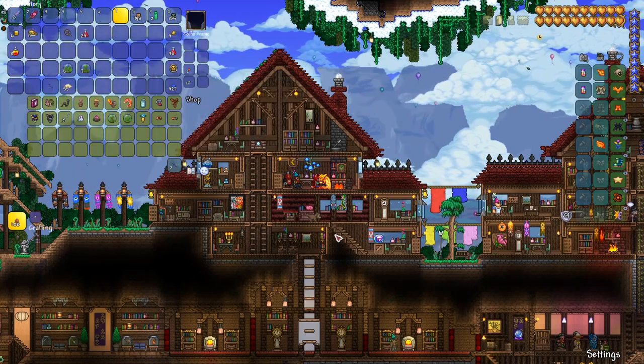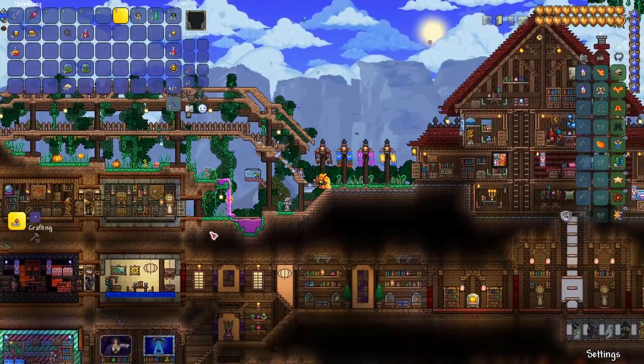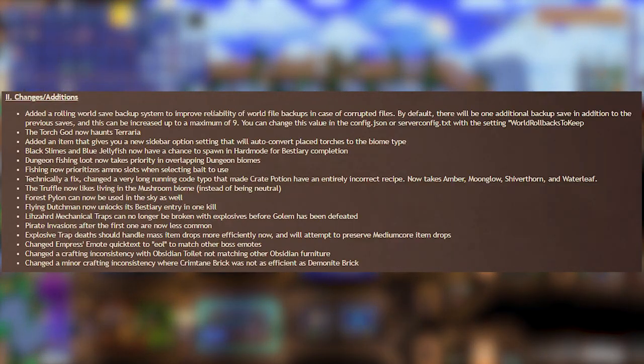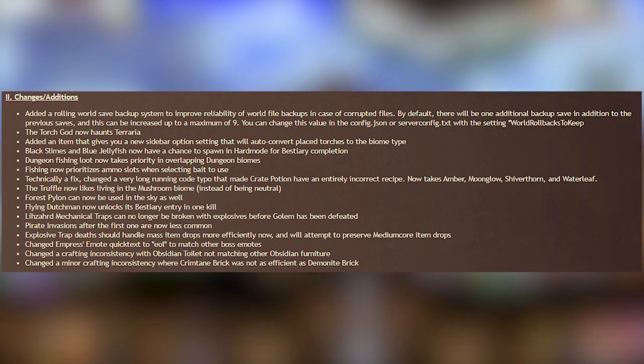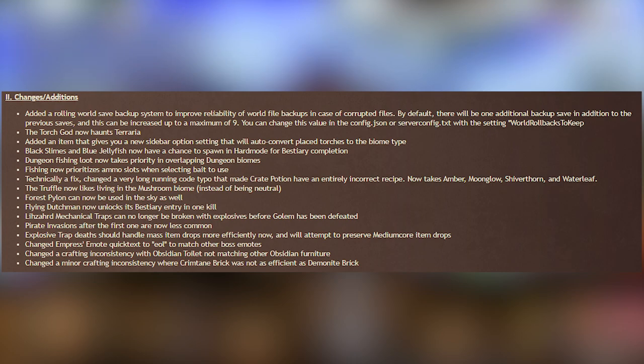The first one being Black Slimes and Blue Jellyfish now have a chance to spawn in hard mode, so you can get that bestiary completion. Dungeon Fishing Loot now takes priority in overlapping Dungeon Biomes — so if you are in the Dungeon and you're also in the Hallow, the Dungeon Biome will take precedence over the Fishing Loot Pool.